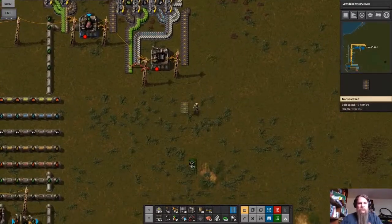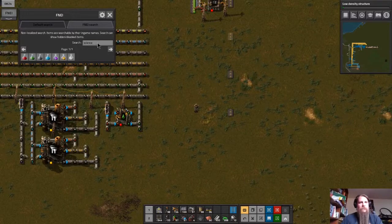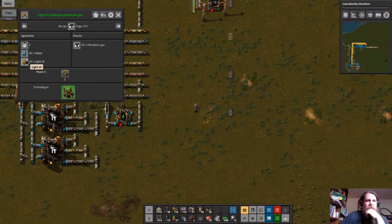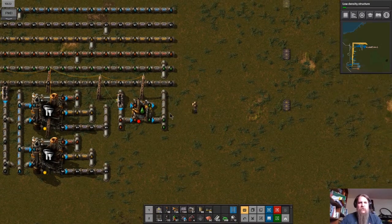Let's get cracking running. To create petroleum we're going to need water plus light oil. My general approach, just like I did with lubricant, is to have a pump that activates when light oil is greater than petroleum — crack light oil into petroleum. When heavy oil is greater than light oil, crack that. These are going to be more or less symmetric.